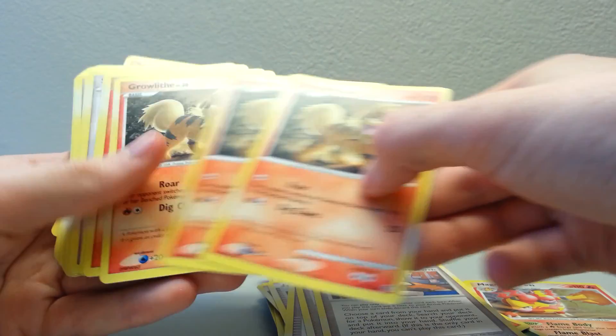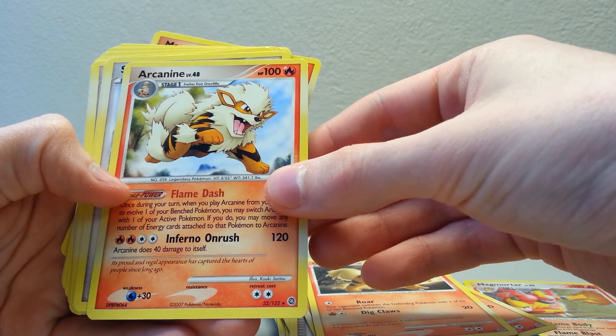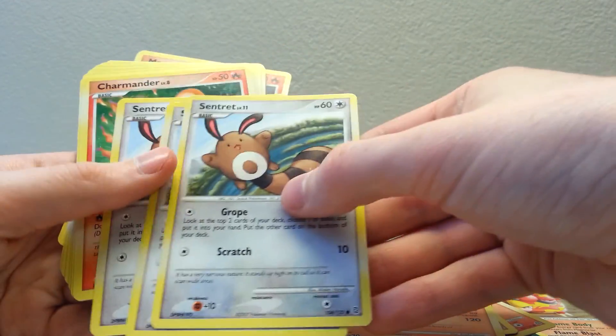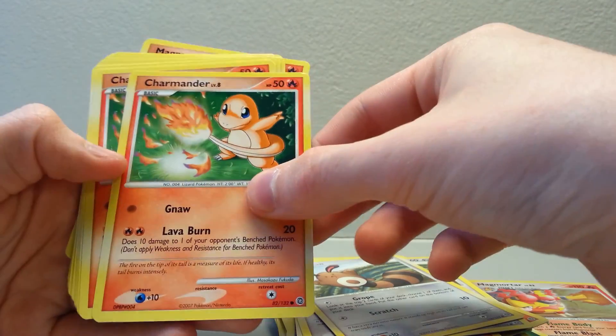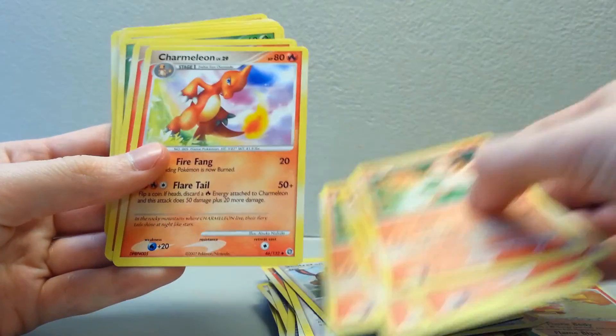Growlithe — we got four of those. An Arcanine — that's the other rare card in the pack. Sentret — we have a couple of those. A Charmander — I like the artwork on this one. We got four of those.